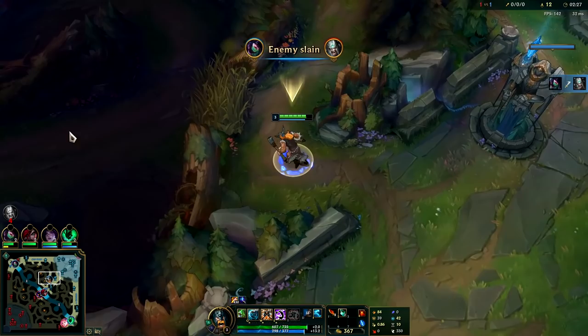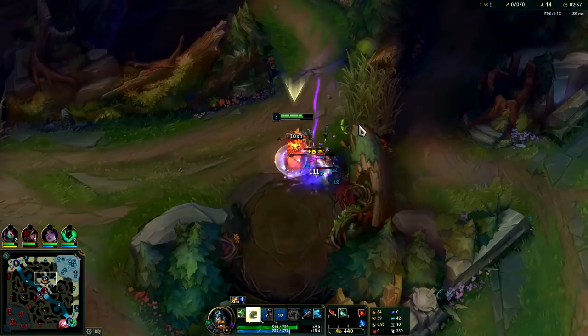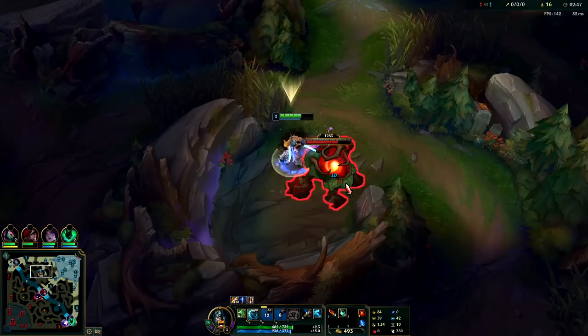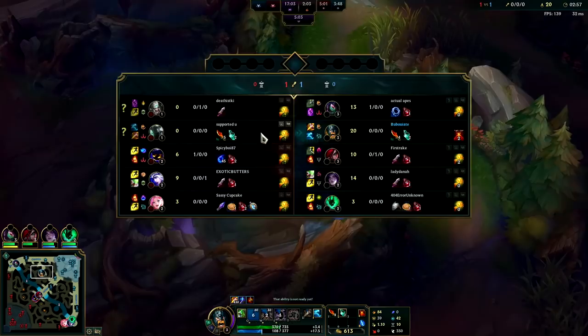Olaf's one of the few junglers this season who doesn't need Bamis Cinder and he doesn't need Tiamat to clear his camps. Instead he can just use his Q's AoE after you've taken your five camps, just push out for scuttle crab. You should be able to get there early and you can set up by doing that.